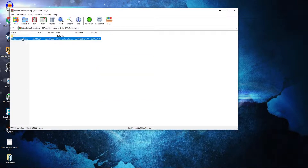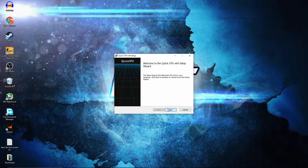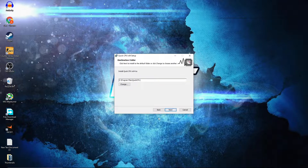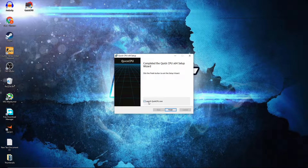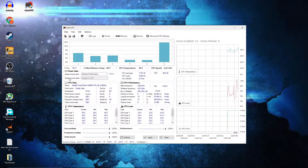Double click again and this page will pop up. Press Next, check I Accept the Terms, press Next, Next again, and Install. Check this box then press Finish, and this page will pop up.